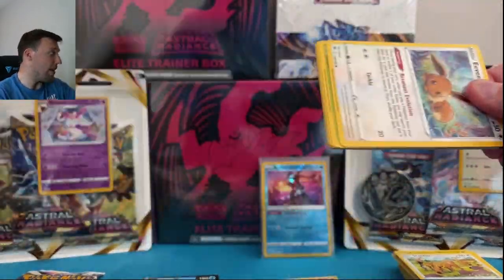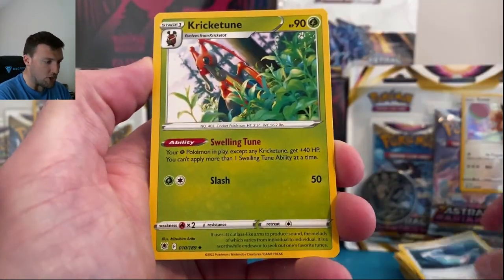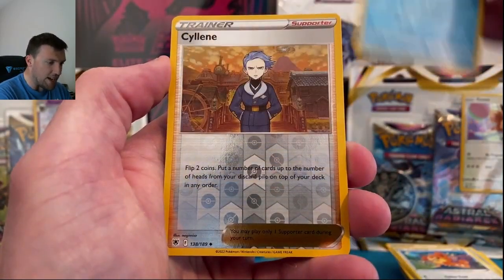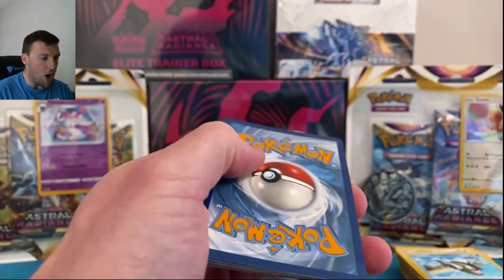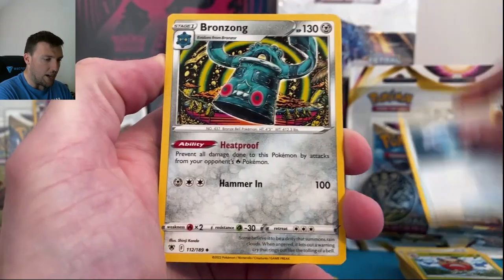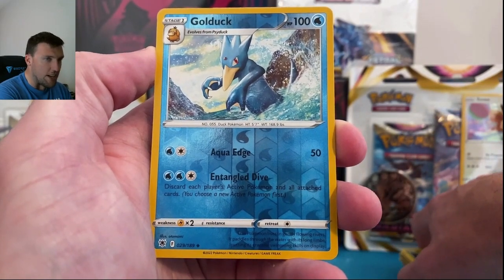Seven for seven! Water energy, Golduck — super effective, love that. Eevee, Heracross, Teddy Ursa, Basculin, Snorunt in reverse, and a Regirock. If you're not counting the water energy, that was our first non-hit. We'll keep going. When we opened Chilling Reign at the start it was similar — oh wait, Blaziken all-art! Blaziken! Luparacross, Golduck in reverse — and there's a V-star in the back, I can just see the top edge.